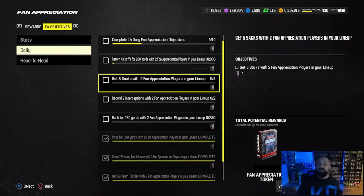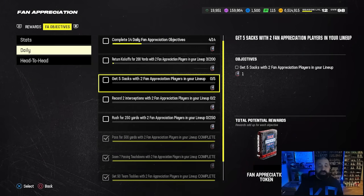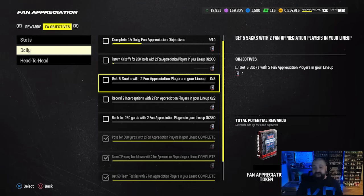Those tokens are going to be used to upgrade the welcome pack players, but you can also trade 15 of them in for a free 99 overall — we're going to show you that set in a moment. Not only are you earning these silver tokens day to day by knocking out the objectives, but once you complete 14 objectives you're going to earn one of the fan appreciation loyalty tokens.